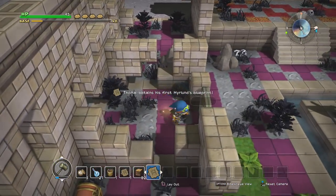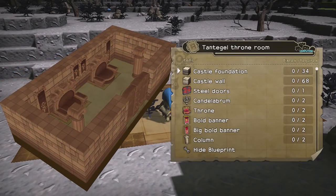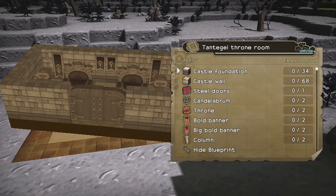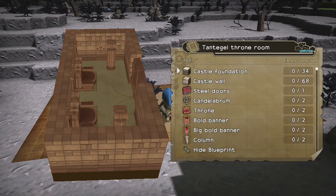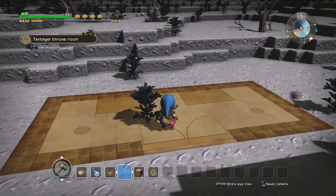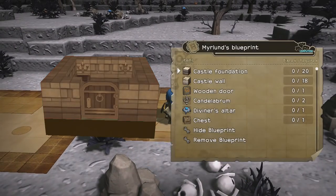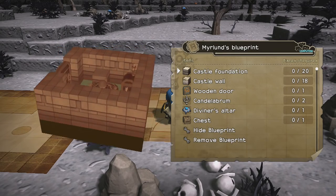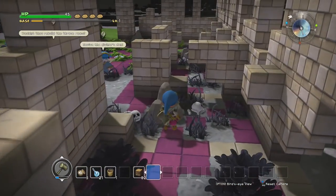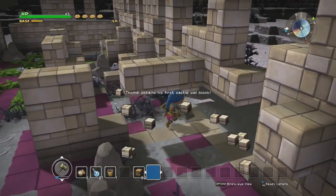I should probably grab this blueprint. Let's take a look at what we need to build. The princess wants us to make her a throne room — pretty basic. Some of the stuff we need is going to be a pain to get, but if we're raising the castle off the ground we'll get plenty of castle walls and foundation, and we already have the doors. That shouldn't be too hard. The diviner's den is also really simple. I can break these foundations with my sledgehammer — or just a normal hammer.